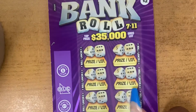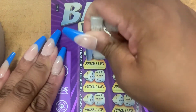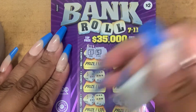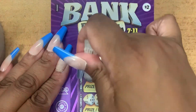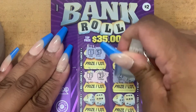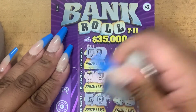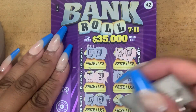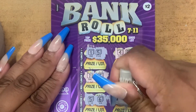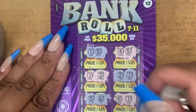Second ticket. We have 1 and 5 is 6. We have 4 and 5 is 9. We have 1 and 3 is 4. We have 2 and 1 is 3. We have 5 and 6, that's 11. Yes, we won something. Okay, let's continue scratching. We have 4 and 1, that's 5. Okay guys, let's see what I won.